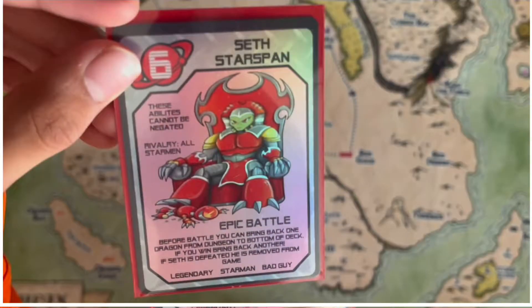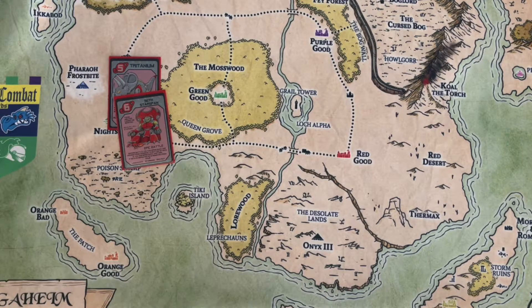Seth Starspan: Epic Battle — before battle you can bring back one dragon from dungeon to the bottom of the deck. If Seth is defeated he is removed from game. Really strong card there.